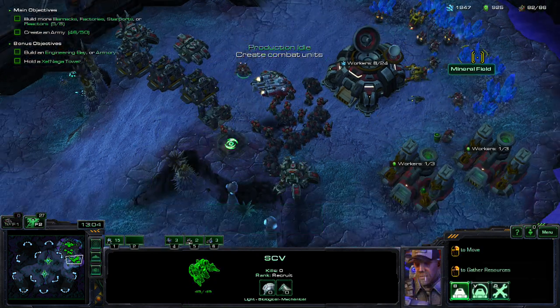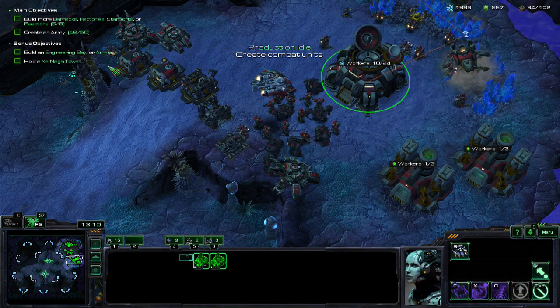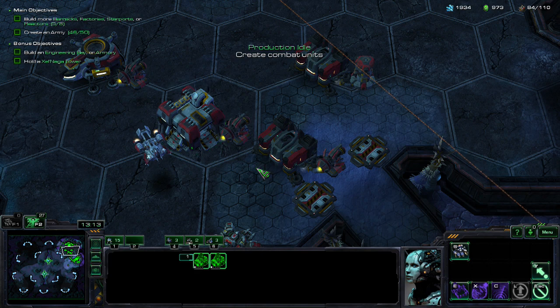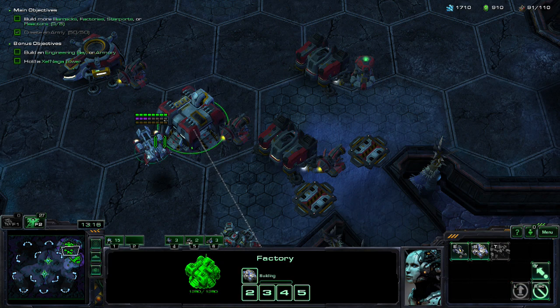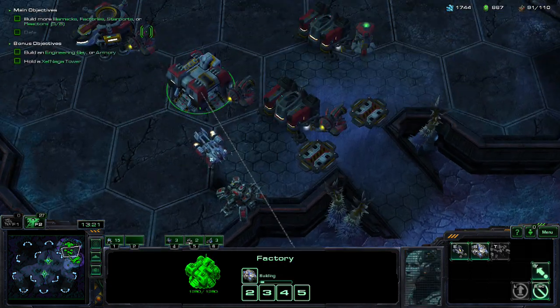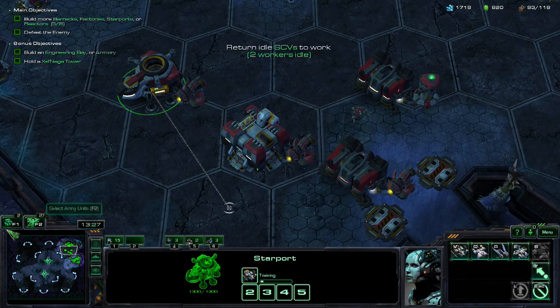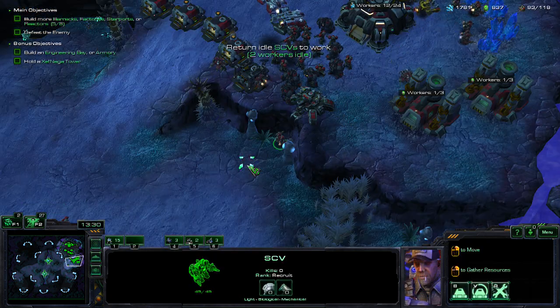Alright, there we go. What have I got in the field? Barracks, factory, starports and reactors. Over here — Viking. Where are they? Where did you get over there?